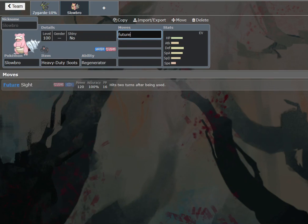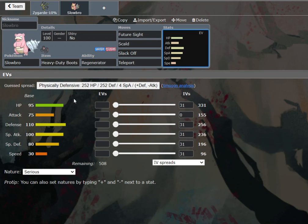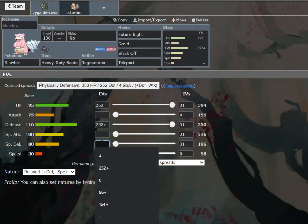Future Sight, Scald, Slack Off, Teleport — maximize the physical bulk, of course. And since you've got Heavy Duty Boots, you'd really want to be slower than other Slowbros using Teleport, which means zeroing out the speed in general. This is the set that you pretty much always see on Slowbro right now.